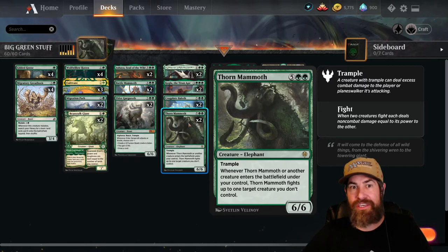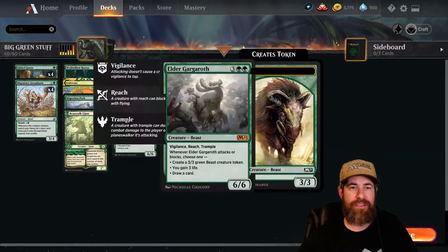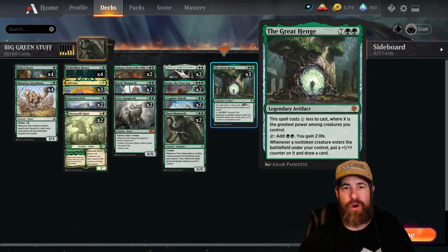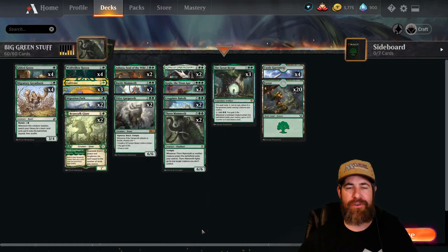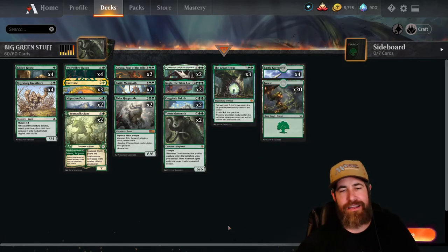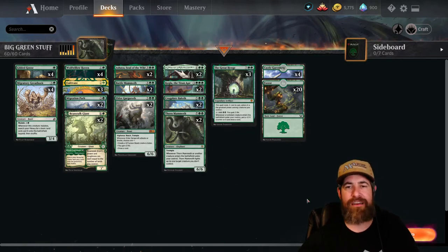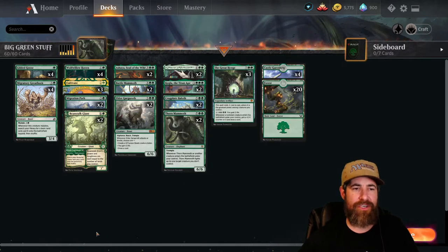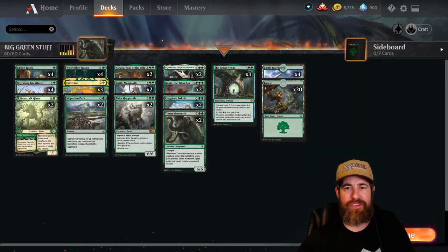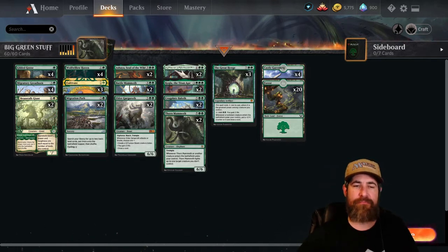We've got two copies of Cragplate Baloth — hexproof, haste, can't be countered, and it's a 6/6 or a 10/10 if you pay enough mana, which we easily can. Then there's Thorn Mammoth, a 6/6 with trample — whenever it or any other creature enters play, you fight a creature and usually kill it. We have three copies of The Great Henge, because when you're ramping this big you'll often cast it for just two mana. We run four Castle Garenbriths and 24 lands total.